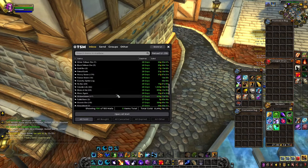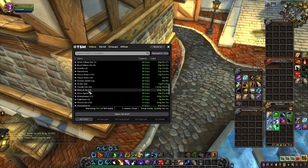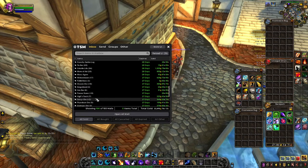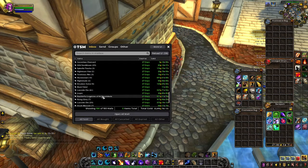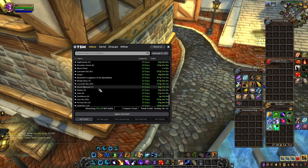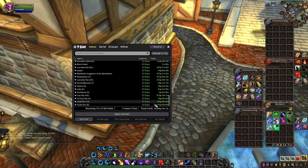I'll leave a link in the description. Some Motes of Air from our Motes of Air farm — I think that was either this week or last week that I posted that, so take a look. Vigil's Touch, Marrow Roots. Here's another transmog item for 970 gold — Boulderfist Leggings or Legplates. Some more Shadowlands herbs and ore, more Iron Ore. We've made quite a bit of gold on Iron Ore this week. Nice gold and some Pyrite.